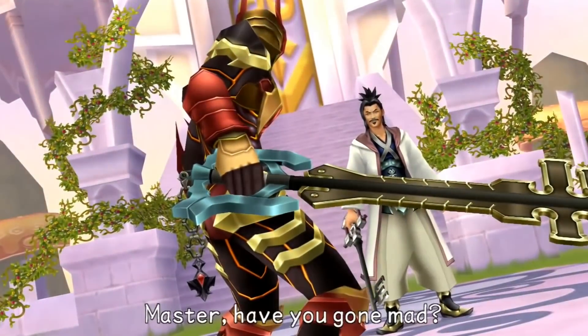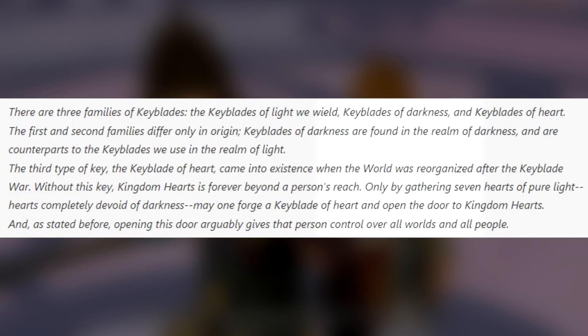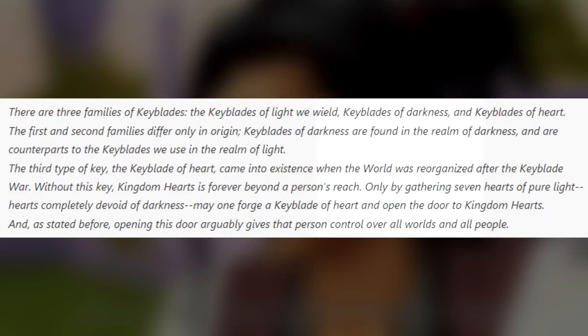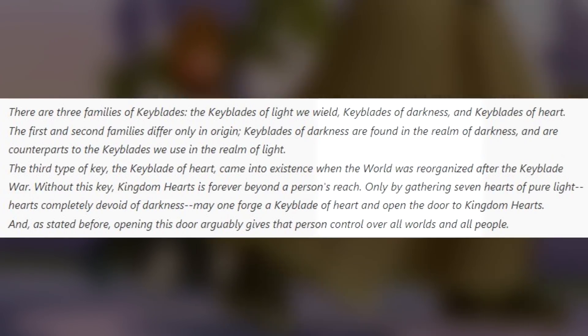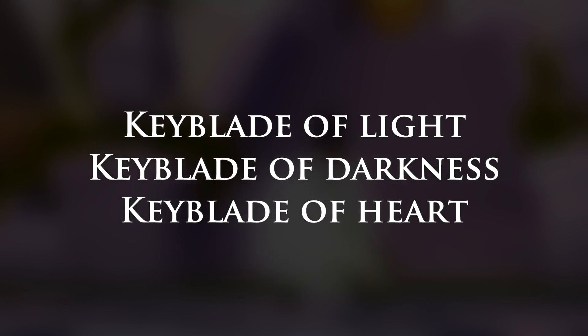If you've ever paid close attention to Xehanort's reports in Birth by Sleep, number six is where our focus lies. There are three families of Keyblades: Keyblades of Light we wield, Keyblades of Darkness, and Keyblades of Heart. The first and second families differ only in origin — Keyblades of Darkness are found in the Realm of Darkness and are counterparts to the Keyblades we use in the Realm of Light. Opening the door to Kingdom Hearts arguably gives a person control over all worlds and all people.